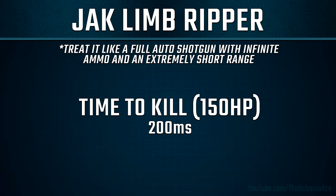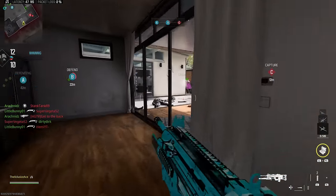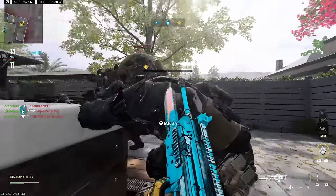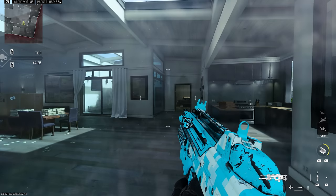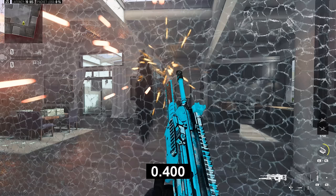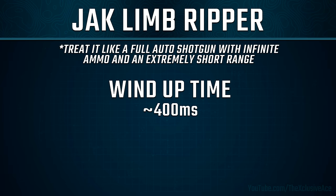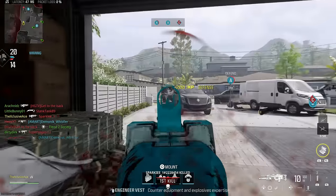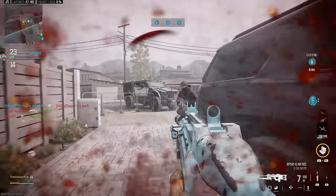This is obviously much faster than the average gun's time to kill, but it's honestly slower than I expected for a melee-style weapon, especially given the very short range. One of the worst parts about using this is the wind-up delay — when you pull the trigger it takes roughly 400 milliseconds before you deal any damage. Combined with the TTK, we're looking at 600 milliseconds total, so if you're using this reactively most guns will kill you several times over before you can kill them.